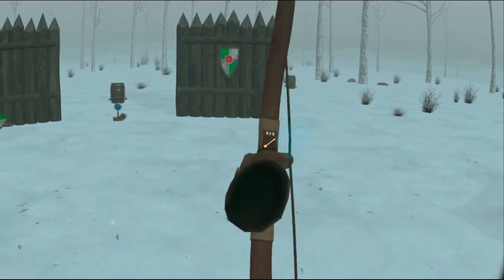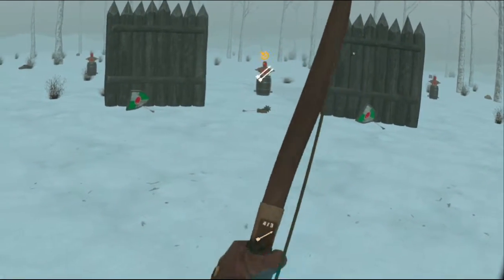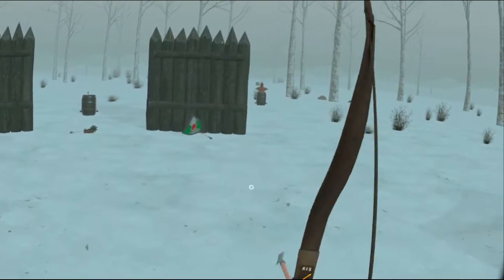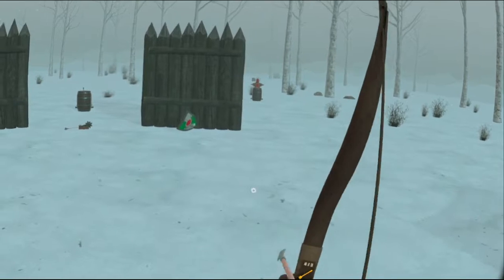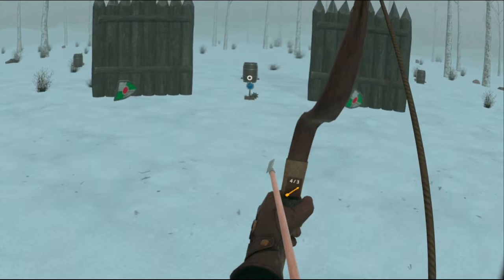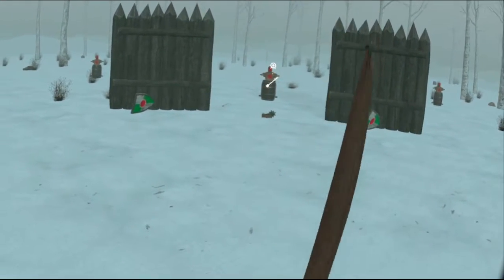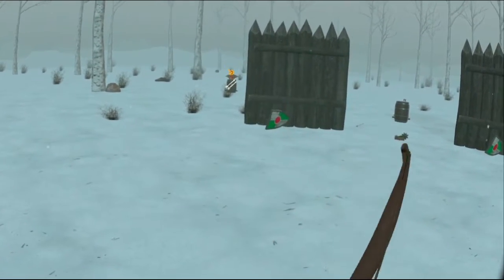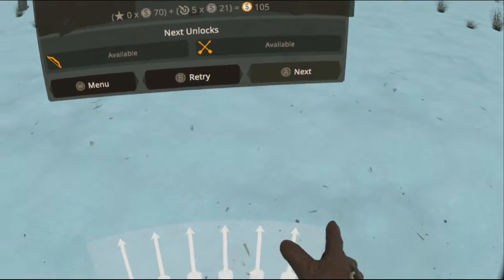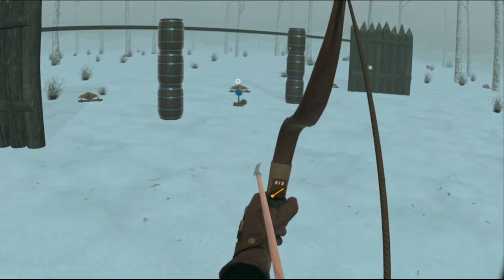So here we have a blue target, which means it's going to reset after a timer, so we have to hit all three of these or we're going to have to do them again. So that was a miss — we're going to have to hit that target again and we're going to run out of time. We got to reset and do all three again. That's a miss. Chest targets are a lot easier to hit. This one's going to reset again.